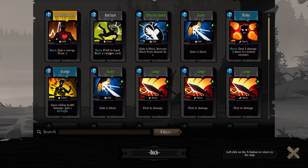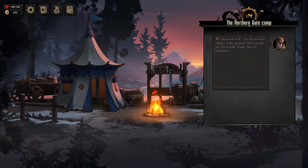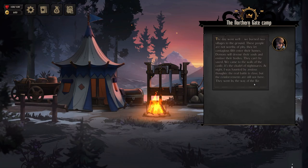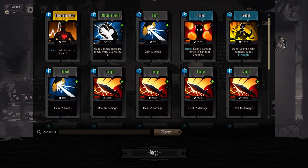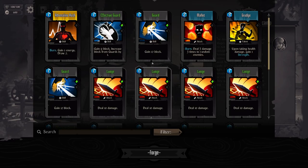We still have this bad luck curse — kind of annoying. Golden Gate Day went well; we burned two villages to the ground. We came to the walls of the cathedral of nightmares. At night I was haunted by anxious thoughts. We can train — this will upgrade: gain two energy, draw two, but it still gets banned.